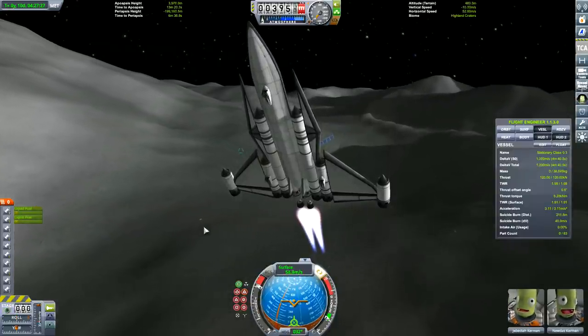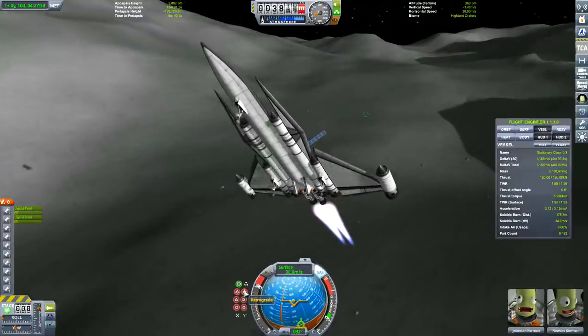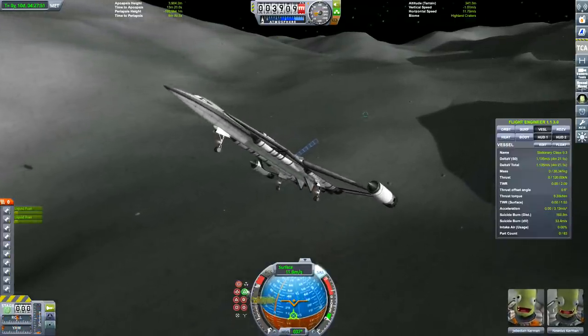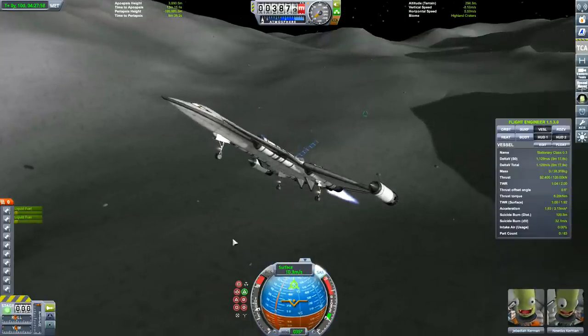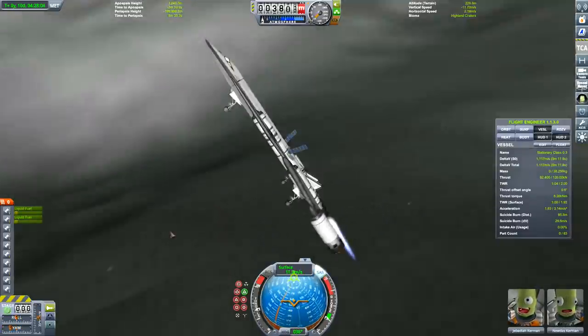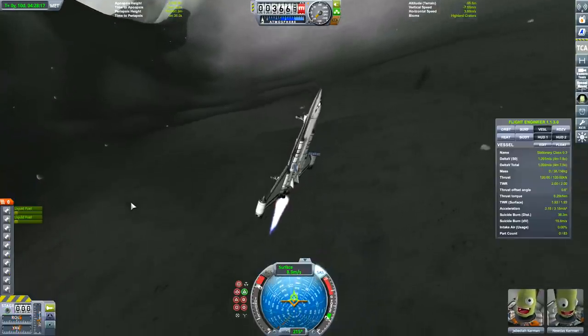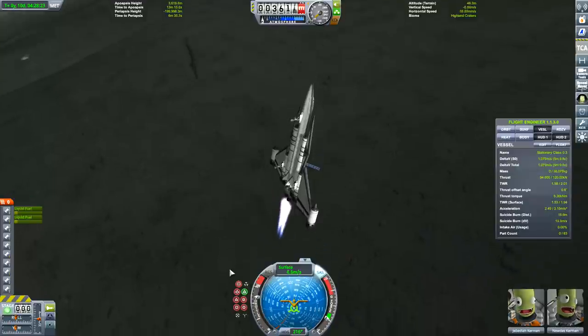I'll probably go and do rockets anyway and do a directed downward landing because it's easier. Are we going to do this? Obviously I know because I've done this - this is my first landing with an SSTO on the Mun. Fingers crossed and...